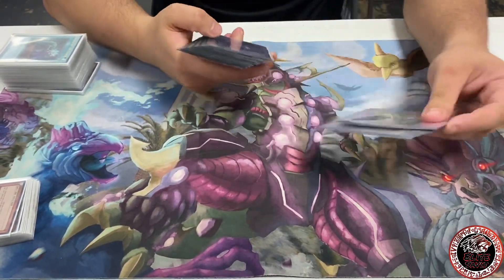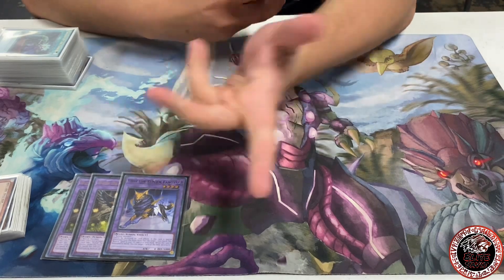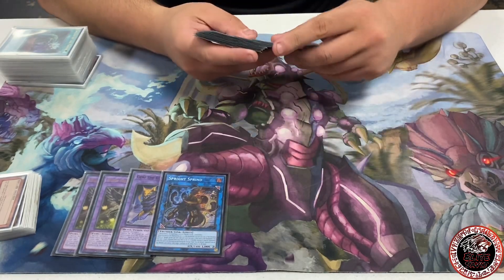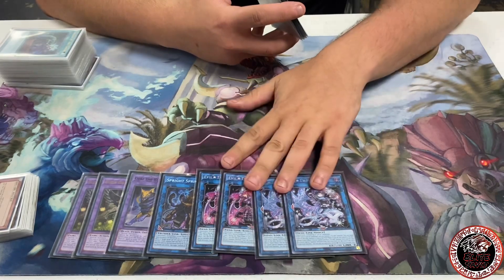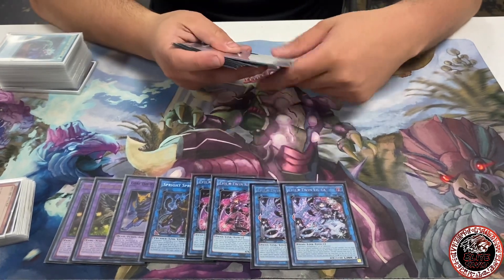Looking at the extra deck: two Hugin and one Jerry — Jerry never came up, but I was scared to lose the loop. I kind of want a third Hugin obviously. For the link monsters, I played one Sprint, and Live Twin 2 Red and 2 Blue. I used both of them quite a bit — some people play two-one, but I prefer two-two.